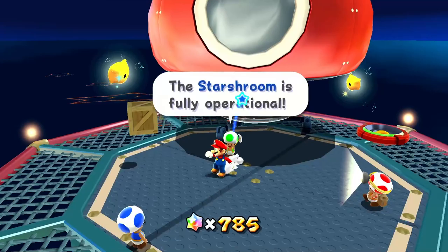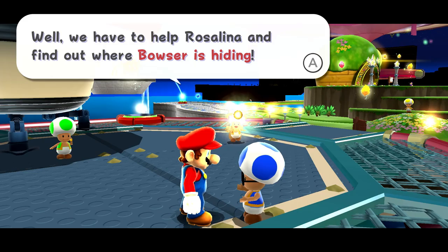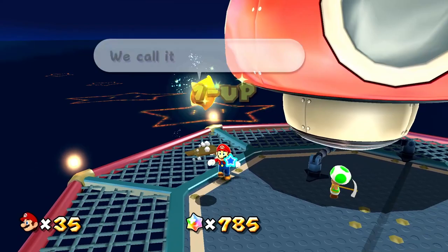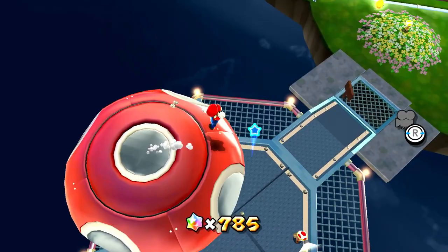We got a grand star from Bowser Jr.'s robot, so that means Rosalina and Bowser are enemies — we have to help Rosalina find out where Bowser is hiding. We get a little one-up right over this way. Can we get on top of the starship? Yes, we can. With the starship, we'll see the Toad Brigade all over the place throughout the galaxies — can't wait to find out.